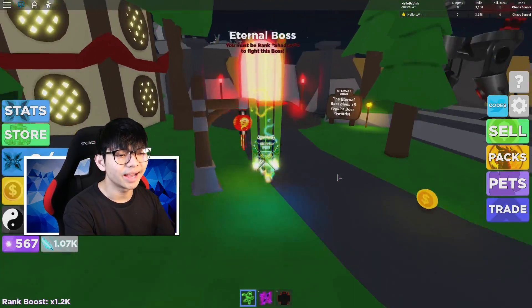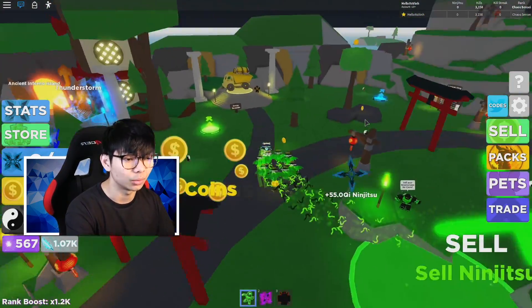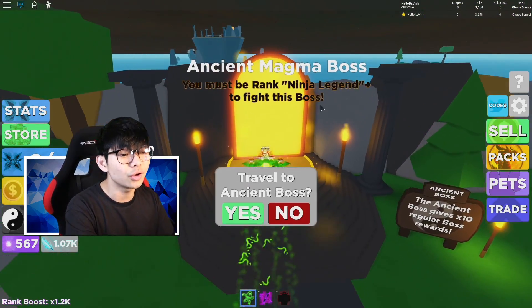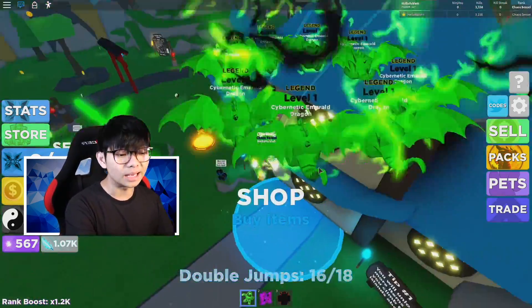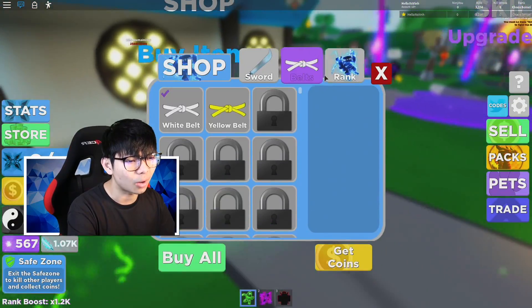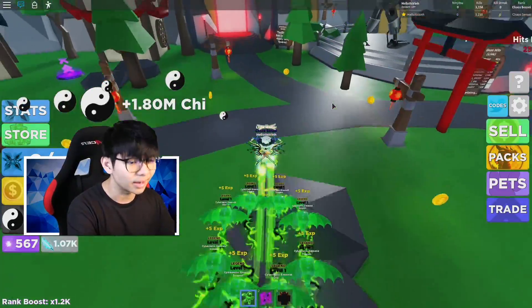The second secret I want to show you guys is the internal boss secret. They actually added a new boss in the game — I think it's like a magma boss, the Asian Magma Boss. You have to be like a ninja legend to access this normally, but I'm about to show you guys an OP glitch to get into that island without any ninja shadow rank. I'm not sure how much it costs — it's like around 1.5 QI right there, which would take like 30 minutes to get.